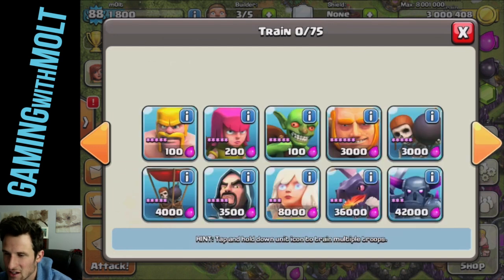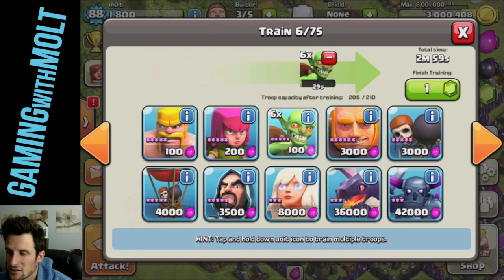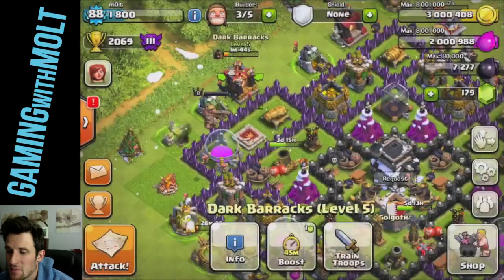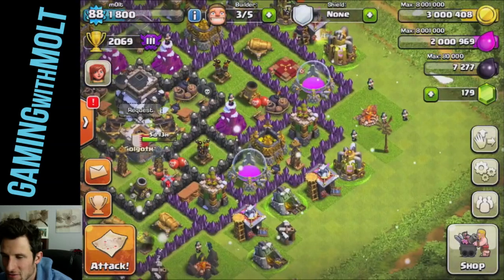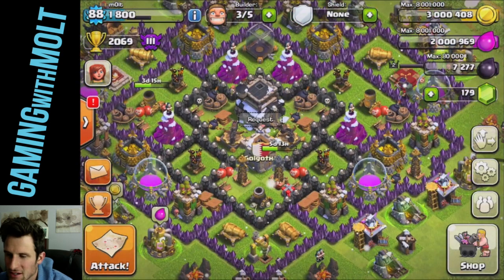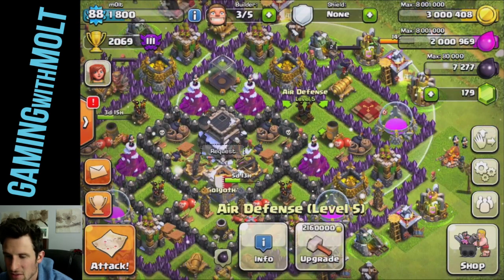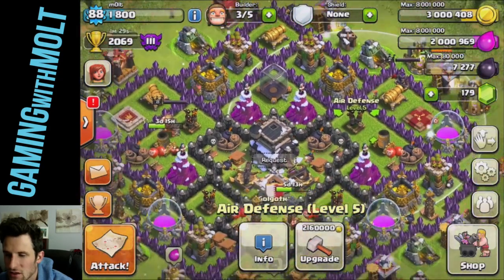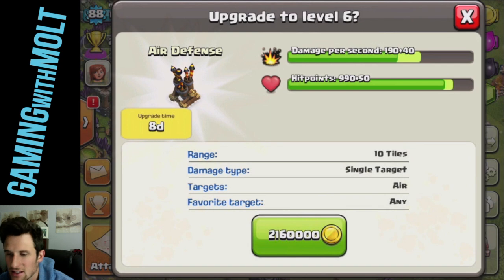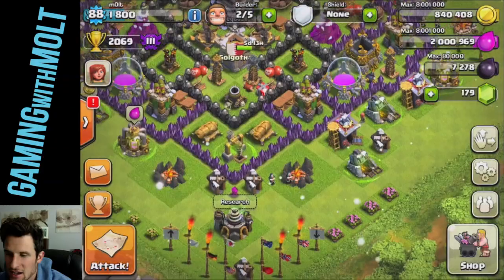I'm going to go ahead and cook up that same army because it is working so well — hogs are freaking awesome, I definitely love hogs. Let's train up 25 archers and throw in some goblins — and that is going to be it for the raiding in this episode. I think we should upgrade the air defense since that one's at five and all the others are at six — let's get them all to the same level. So we're going to upgrade this one — eight days, which sucks.